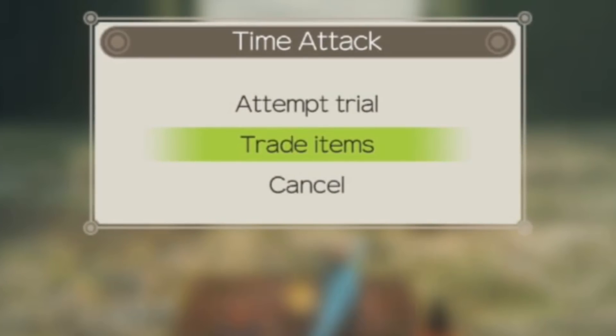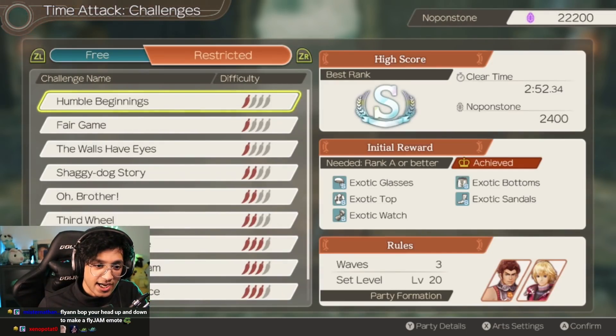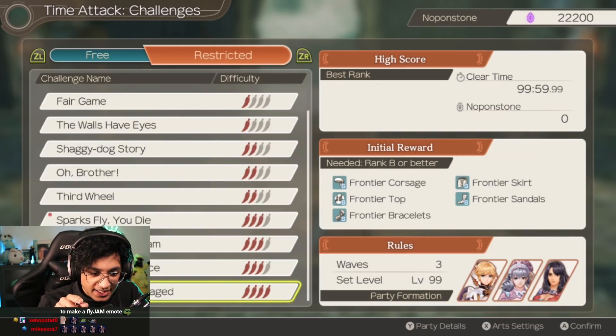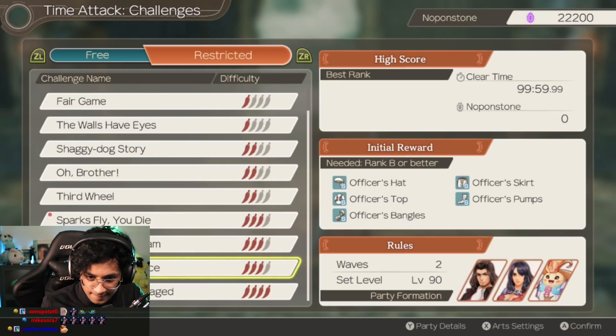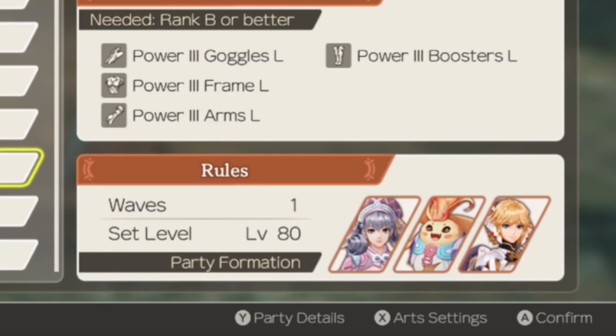Now it's very important you do not leave this menu, because once you do it shows the quest completion popup and we don't want that to happen yet. Instead, head into the Attempt Trials menu and head into the Restricted section. You can choose from any of these, but it affects how your game plays. Since I was focused on using Charlotte, Rein, and Shulk early, I chose this level 80 challenge — I'll get into why later. We choose this one and we enter the battle.